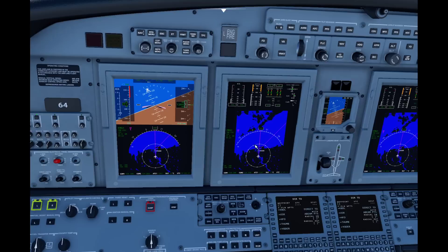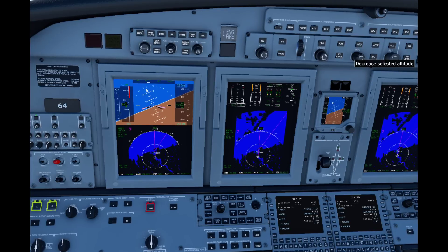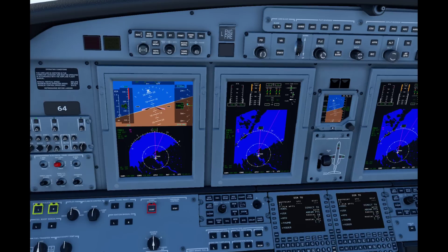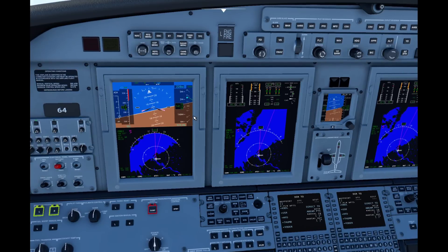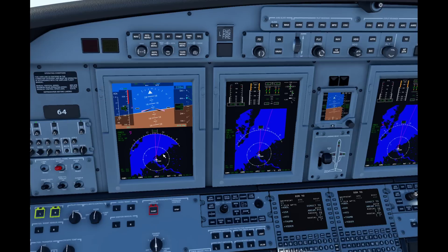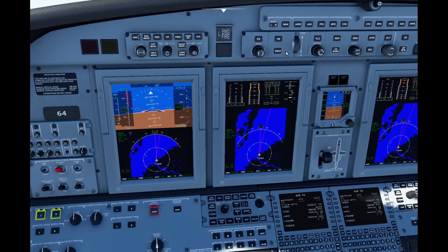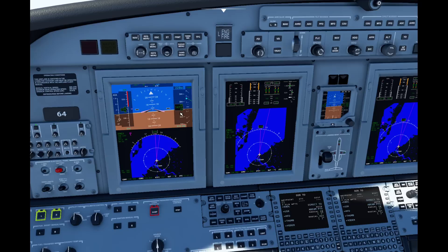Let's say we get a call from air traffic control — they say climb and maintain flight level 220. So we go ahead and set this up to 22,000. Then in this case, I like a vertical speed command — that seems to be the politest so far. Set this up to about 1,500 feet per minute, give myself some thrust, and up we go. Since the navigation mode has been on this entire time, we don't have to compete with both modes at the same time. It's also worth noting we do have VNAV mode on this aircraft, but at this time I don't recommend it.